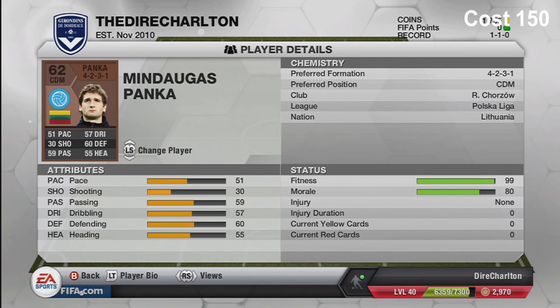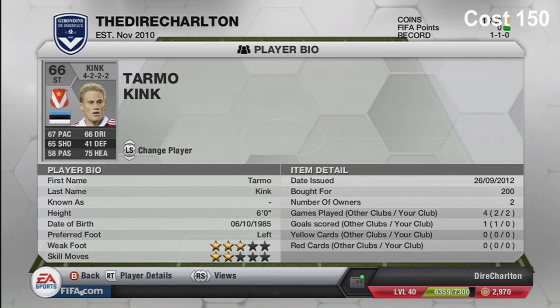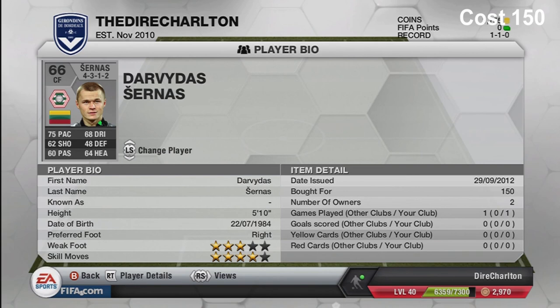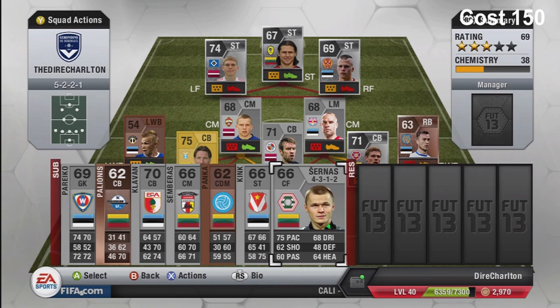Next bench player is Marjorie Ross Franka - 150 coins, plays in the Polish league, pretty much alright for a bronze. Then there's Tamo Kink who actually used to play for Middlesbrough in the Championship before moving to a Serie B team in Italy. He cost around 150-200 coins and has got good heading. After him is Javias Cerises - 150 coins, four-star skill moves, and really good pace.